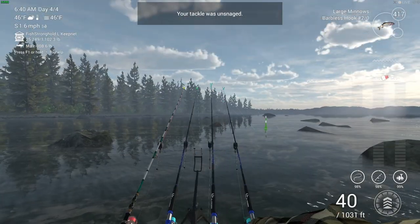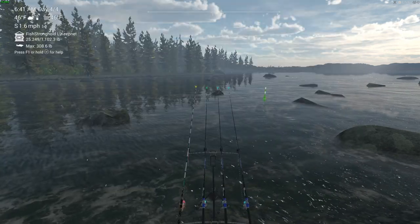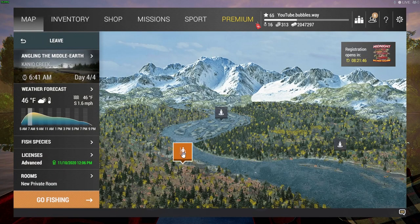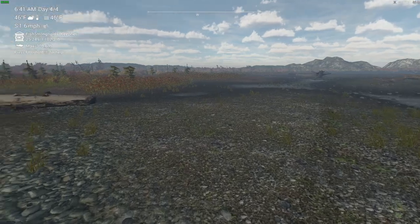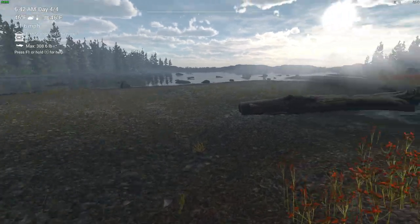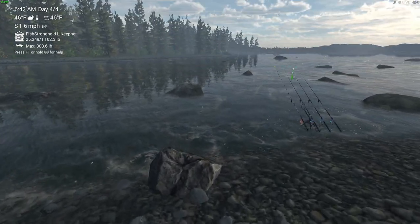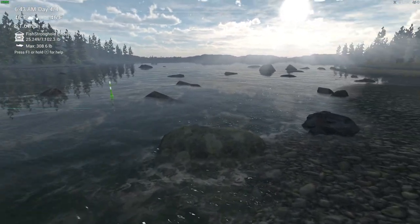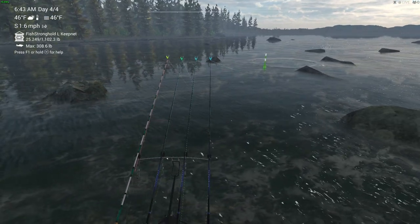I'll set a marker for the bull trout location. Here on the map, I spawned in near a big log — you can't miss it. I'm fishing right next to a little rock with a couple more rocks to the left. Pretty easy to find without any difficulty. Large minnows work really well here. I'll bring this one in and then move on to the next mission.